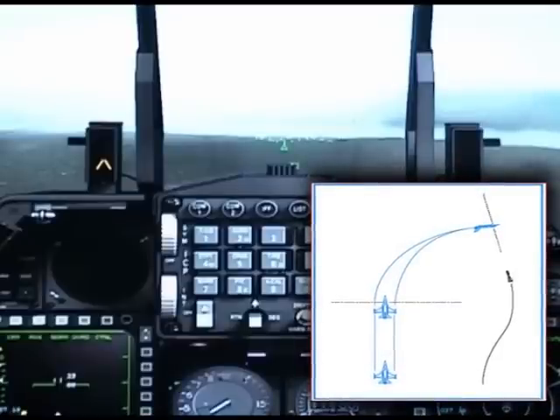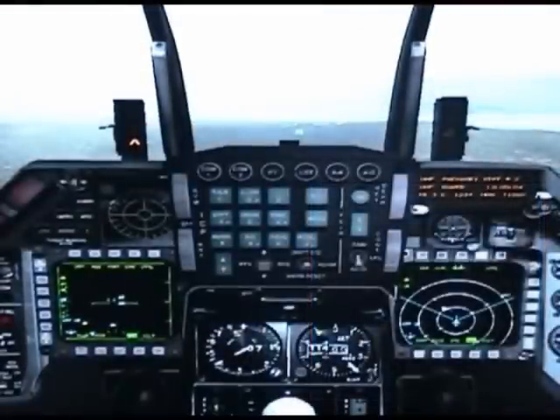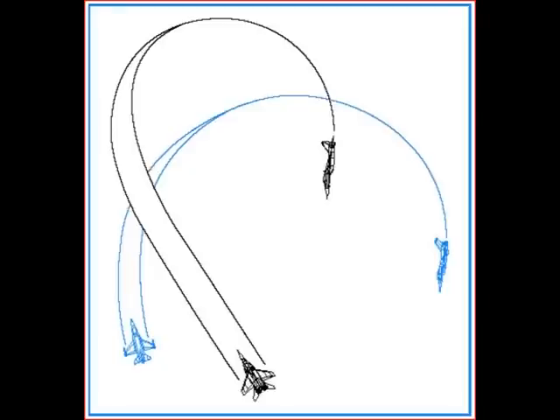You know the threat is coming from behind, so to your right will be three o'clock and to your left will be nine o'clock. A 90-degree turn to the left or to the right will put that missile on your beam. Now the defensive BFM shows a defensive max-G turn overview on this graphic.